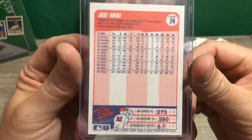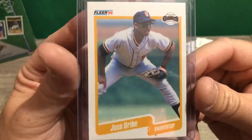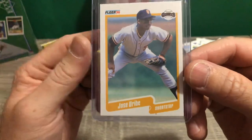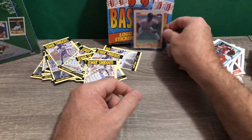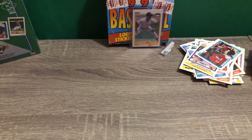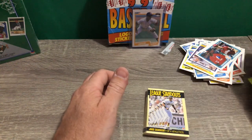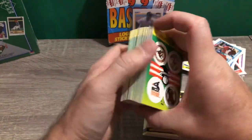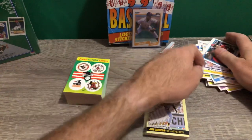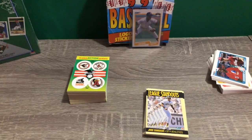That's the front, there's the back — one. It will go out to a lucky subscriber. Comment below, subscribe, like the video. Tell me in your comment who's your favorite baseball team — I will get you this card. I'll randomize it and get this card out to somebody. I'll also get you one six-card set of these league standouts, and I'll get you your favorite sports team sticker. Look at all the stickers I got! Alright, I hope you guys enjoyed the video. Again, subscribe, like, comment below. First giveaway — Jose Uribe! Have an awesome rest of your day. Bye bye.